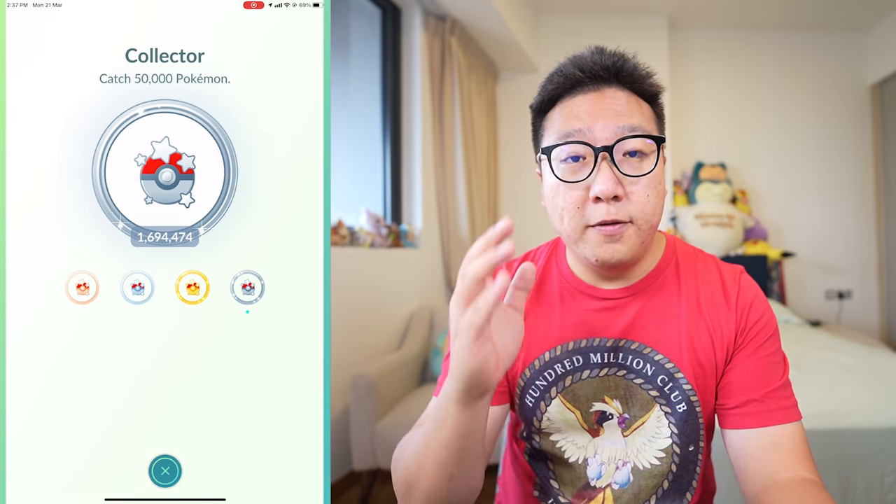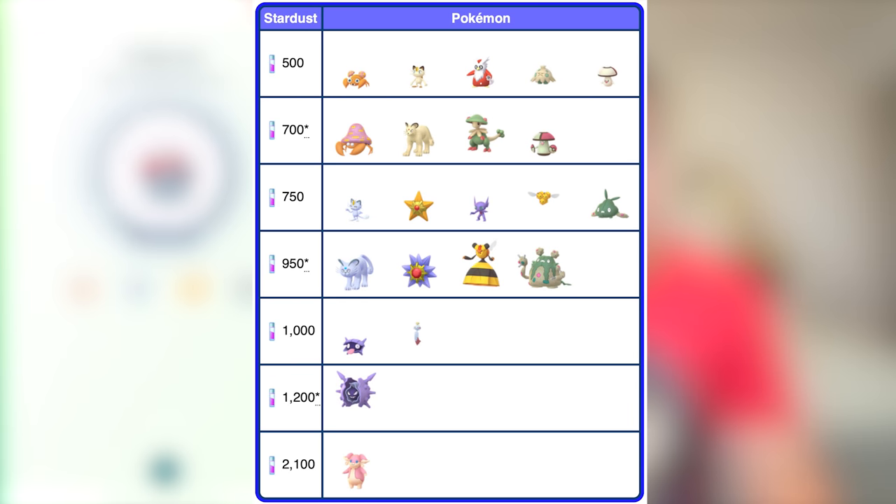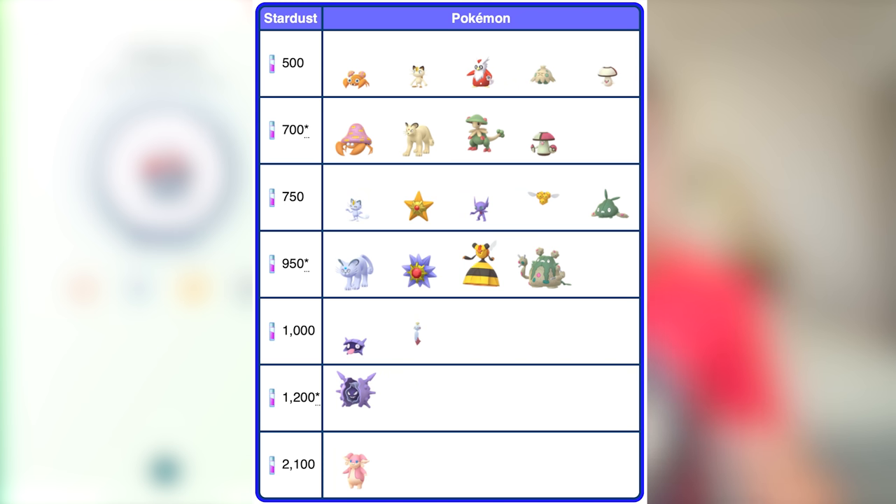There are a total of 22 Pokemon that have increased Stardust when you catch them. Starting with: Paras, Meowth, Delibird, Chumish, and Foongus giving 500 Stardust per catch; Parasect, Persian, Breloom, and Watchog for 700 Stardust; Alolan Meowth, Staryu, Sableye, Combee, and Trapinch for 750 Stardust; Alolan Persian, Starmie, Vespiquen, and Garbodor for 950 Stardust; Shellder and Chimecho for 1,000 Stardust; Cloyster for 1,200 Stardust; and Audino for 2,100 Stardust. Note that this increase does not apply if you're catching a shadow version of these Pokemon.